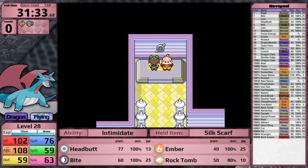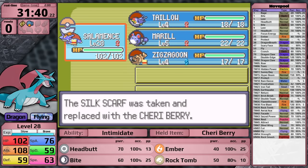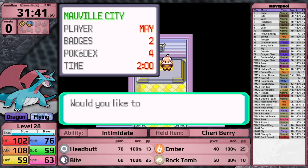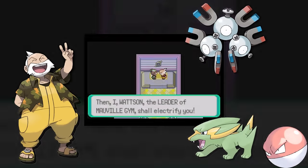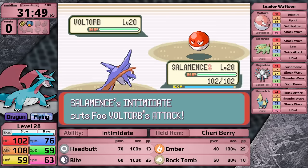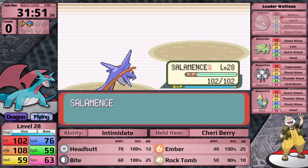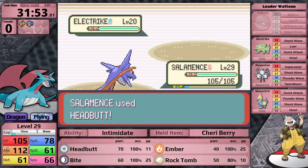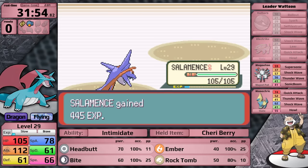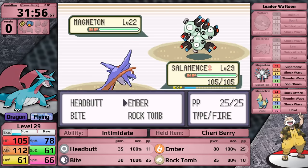After defeating trainers in the surrounding regions, Salamence is level 28 - now let's face Watson. He is usually one of the hardest gym leaders in the region. Up first is Voltorb - Intimidate hits it, which is good if it decides to go for Self-Destruct, but I'm faster and Headbutt is able to one-shot it. Next is Electrike - I just hope that Static doesn't activate, and it doesn't. So I've made it to the Magneton without taking any damage or having a status condition.